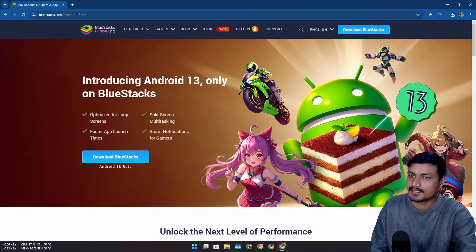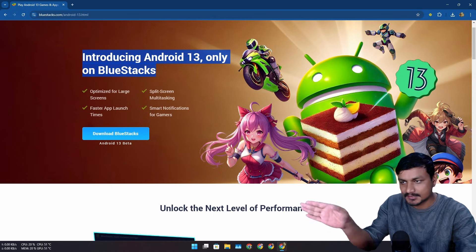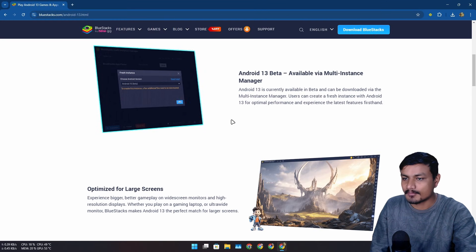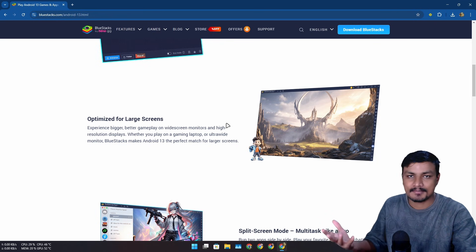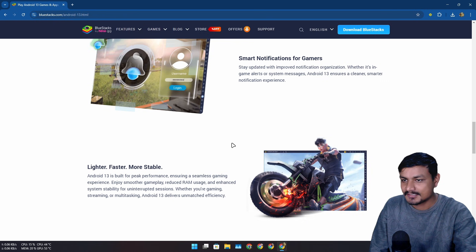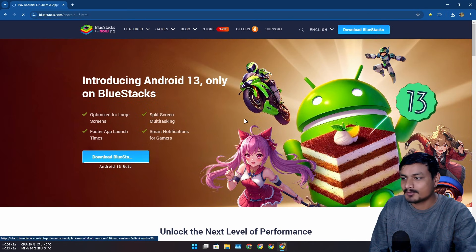Let's check out the Android 13 update of BlueStacks — as I said, this is the only Android emulator supporting the most up-to-date Android version, which is 13. It's still in beta. The highlighted features include better performance, support for more games and apps, split screen mode so you can have two apps side by side, blazing fast app launch times, and smart notifications for games.